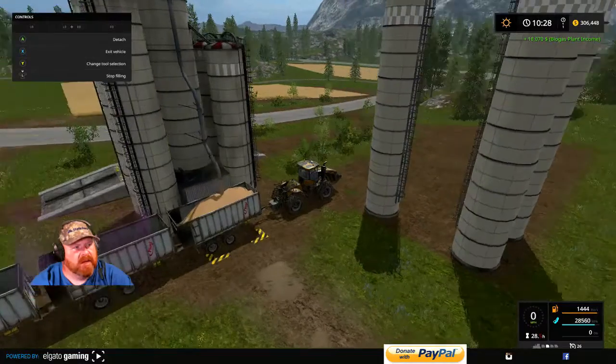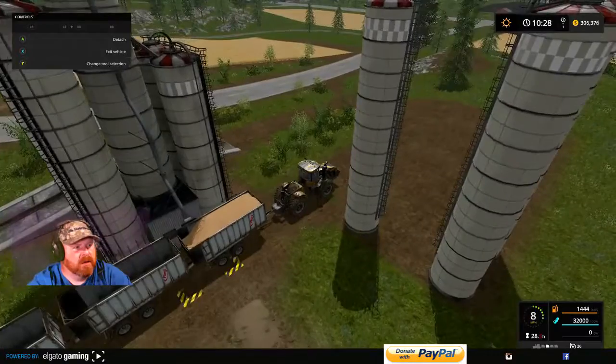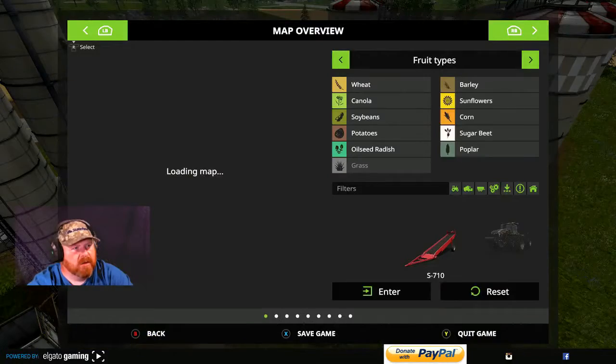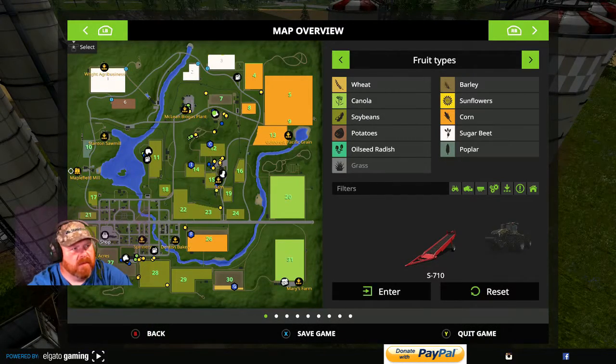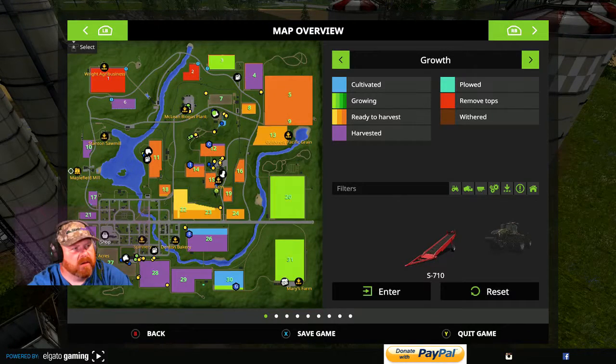Most of the beans are already ready to cut. Let's go to our map real quick and check the growth. We got fields 11, 18, and all the fields around the center — all of them are ready. These ones around the center are right. So we'll go ahead and have them cutting beans, and when we get the beans done we'll move to corn. We'll just keep rocking — going to keep rocking the full hour.